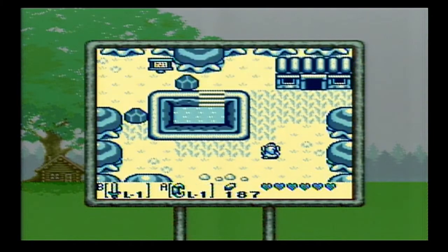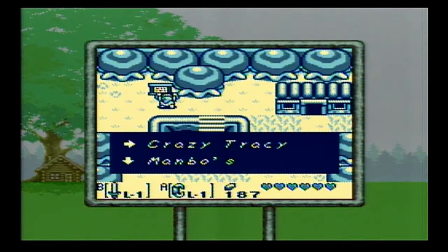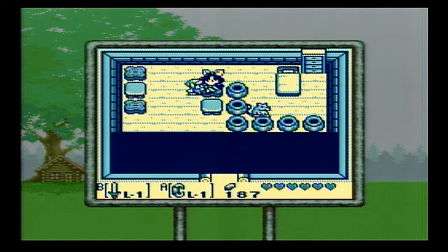Here we're in the wasteland, and then we have the cemetery. What do we got here? Crazy Tracy's and Manbo's Pond. Let's talk with Crazy Tracy — and she has rats too!